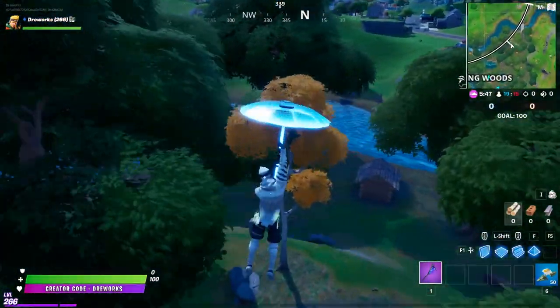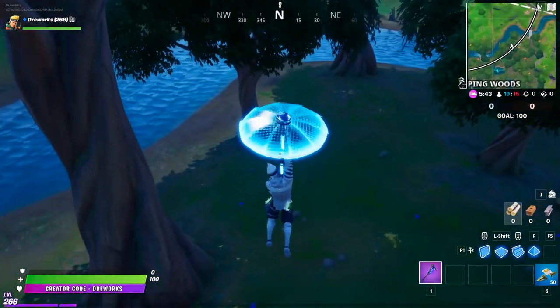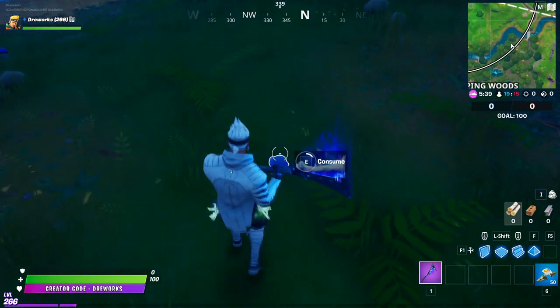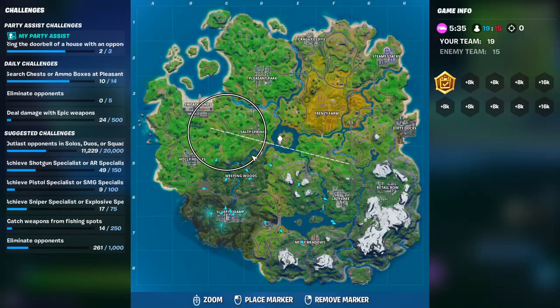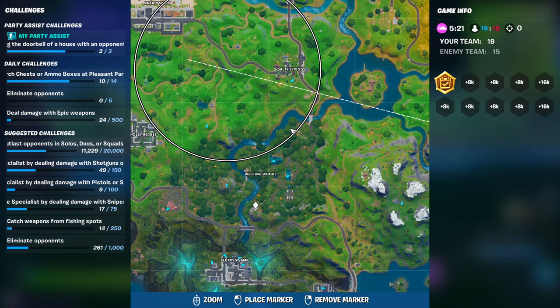Our next goal is to find some mushrooms and there could be no better place for that than Weeping Woods. Many mushrooms can be found in this forest, which will restore some armor to you if you consume them. If we open the map, you can see I found these mushrooms in this part of Weeping Woods. However, this area is rich in blue mushrooms, so you can find them in many locations around the campsite. Brilliant! There is only one consumable left to find in order to complete our mission.